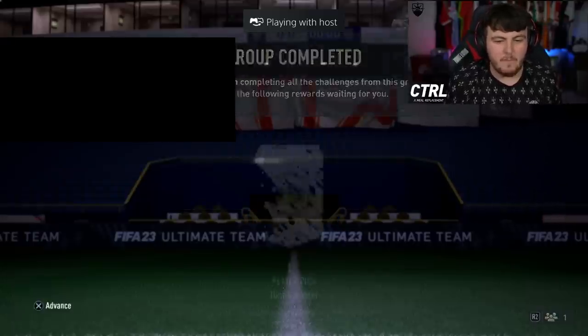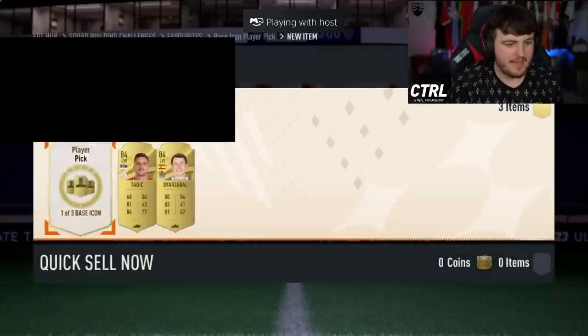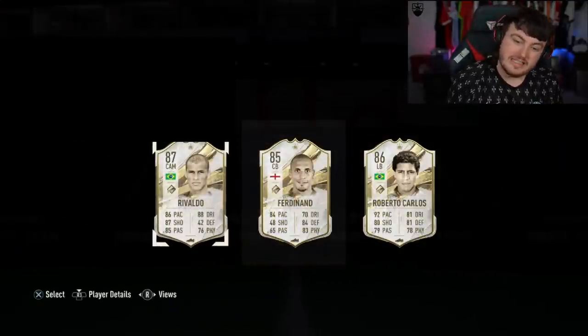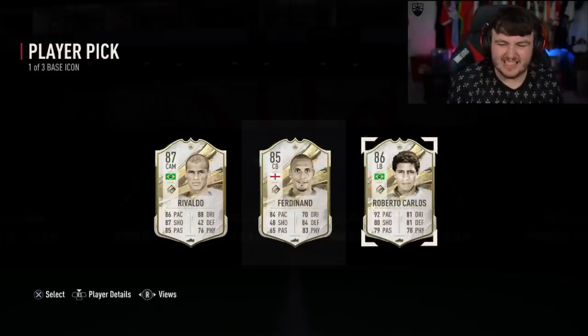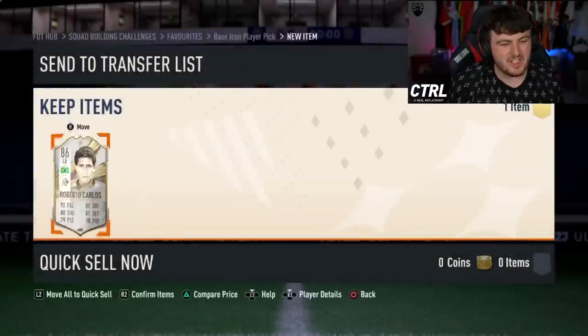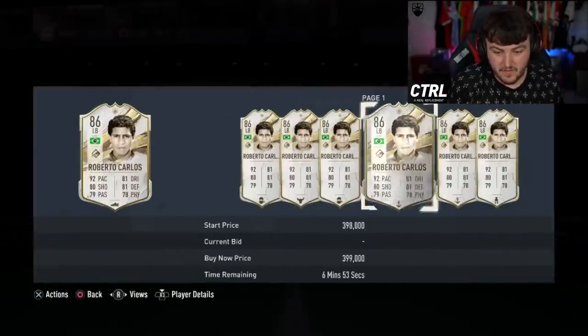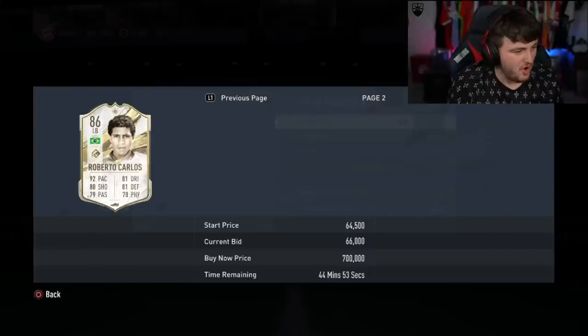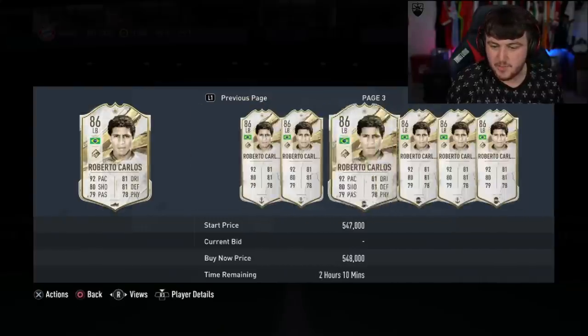We have got our next base icon player pick now. Can we get a 700k plus card? It's a lot to ask, but can we get one? Two Brazilians is quite fun. Roberto Carlos is not awful. 400k! That's actually a lot better than I thought. That is way more than the SBC cost. We'll take that.